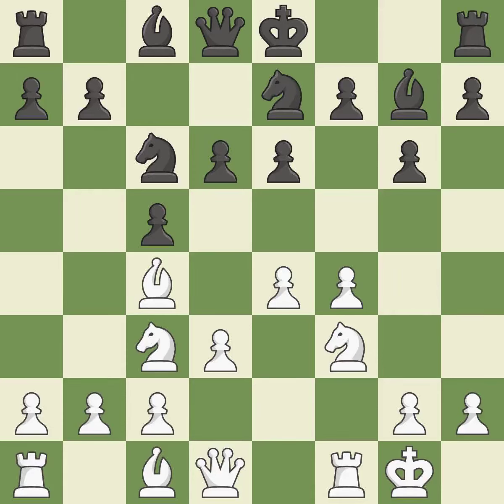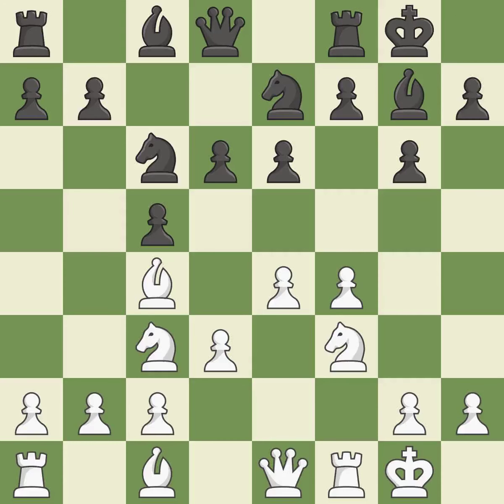A knight moves out of its beginning square and into the action. A queen moves off of its beginning square and into the action. Castling develops a rook while also moving the king to safety. Castling to the same side of the board as the opponent tends to lead to less sharp positions compared with opposite-side castling.